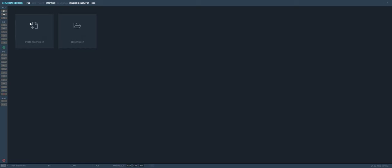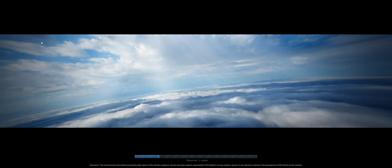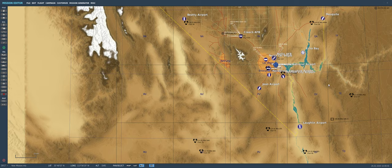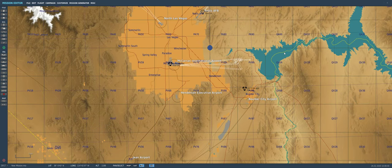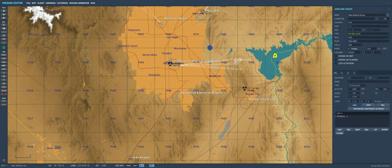So mission editor right here — we're going to create a new mission, leave this as is, and we'll set this up. We're going to have our aircraft, we're going to put it over the water here, so we're going to add aircraft. We're going to make it an F-18, lot 20, and we're going to put it right here over the water.